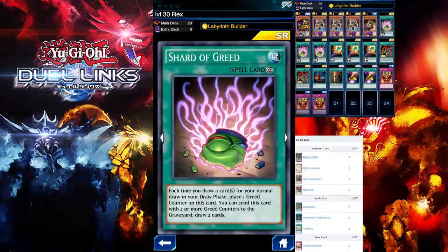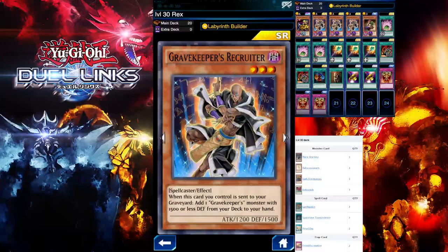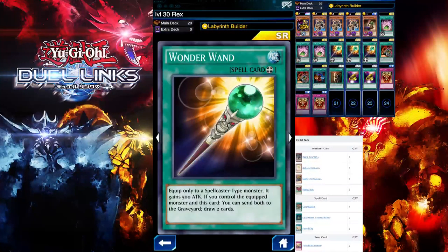Another card I'm running is Jar of Greed to speed up the farming process — pretty straightforward. I'm also running 1-0-1 — you want to use this equipped to your Gravekeeper's Recruiter to draw two cards plus get out your other spellcaster deck card from your deck, so basically you get to draw three cards total. Really good, and it will help speed up the farming tremendously.